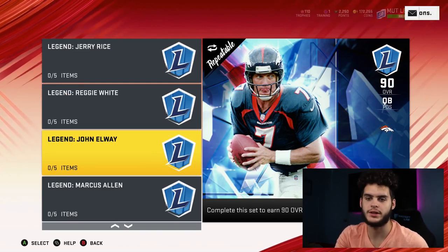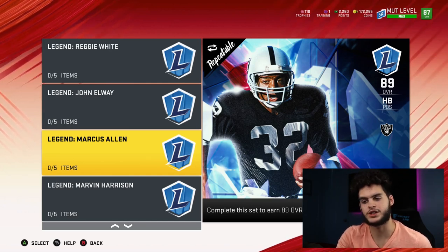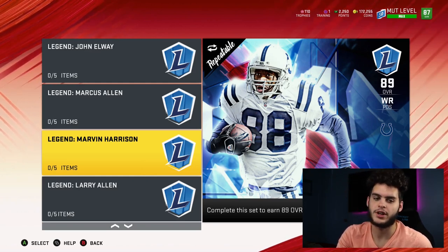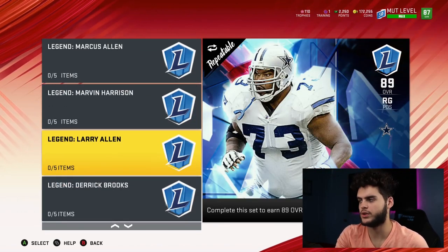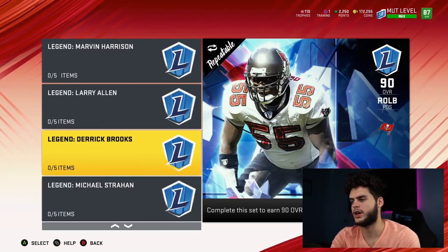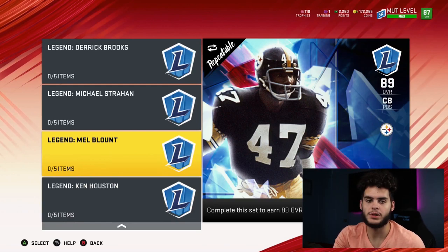Marcus Allen is 89 overall - I already have him, but I could sell him for $2.50. Best running back in the game, make sure you pick him up. Marvin Harrison is very fast, like a Tyreke Hill with hands, but I can't use my receivers considering I have DeAndre Hopkins and Torry Holt and I usually only run two wide receiver sets. Larry Allen I really hope I don't pull - he's the cheapest one. If I do I'll sell him for like $180. Derek Brooks - I don't know how I feel about him, never really a fan of his cards. I'd just sell him too for like $200k.